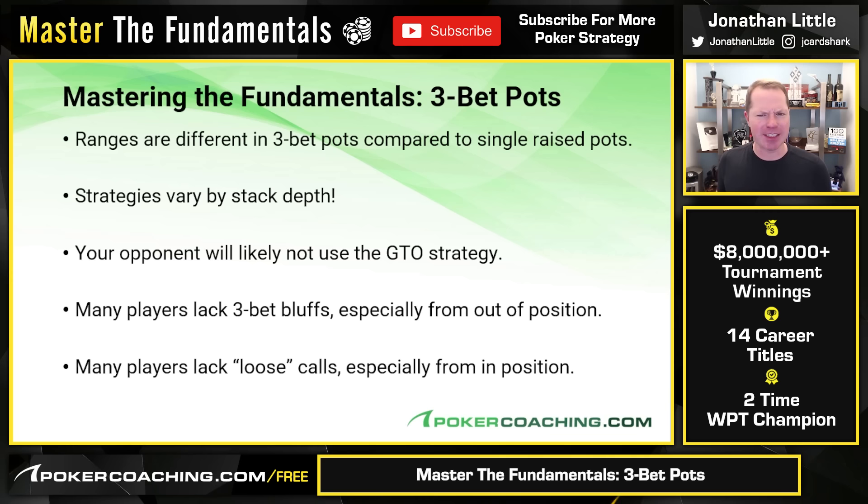First things first: understand that ranges are very different in 3-bet pots compared to single-raised pots, because the 3-bettor is going to have something decent, and the caller will fold out all of their junk — that generally makes ranges a little bit stronger. However, the caller of the 3-bet will often be lacking the absolute best hands like kings, queens, ace-king, because they would have 4-bet those. So typically, the 3-bettor is going to have a little bit of a range advantage in most scenarios.